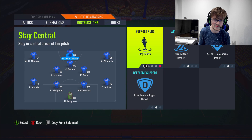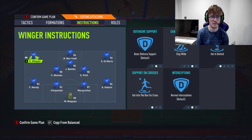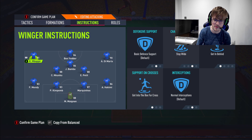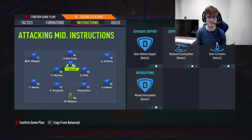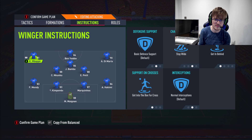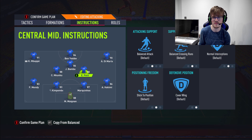Your right wingers and left wingers are going to be on Stay Wide, Get In Behind, and Get Into Box for Cross. You want them to stay wide because if they cut inside you're going to create trouble - keep them out wide and give yourself those options down the wing. Going in behind ensures they get further in behind than the striker, meaning you can use the striker and CAM to supply the ball left and right, and then Get Into Box for Cross allows you to get these players at the back post to score.